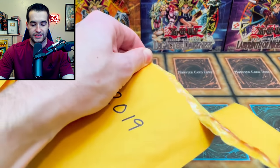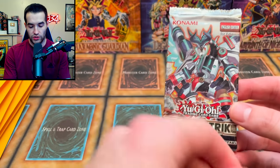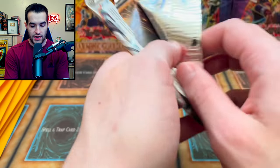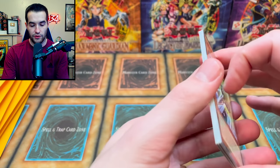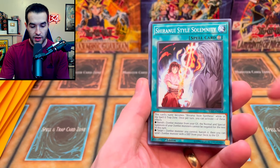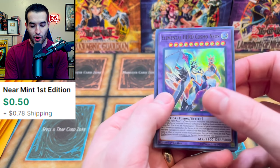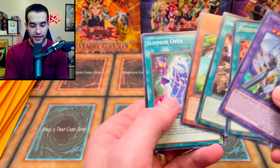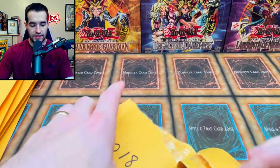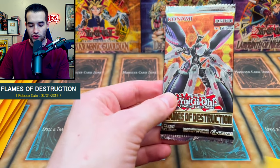2019 — we have Savage Strike, a pretty cool set. Let's see if we can pull the Savage Dragon, which is only an ultra in here. We got Style Child's Play, Elemental Hero Cosmo Neos, the Fusion, Fire Incantation Exception, and Subterror Guru.